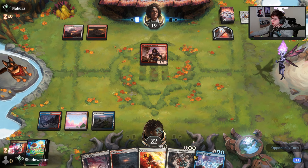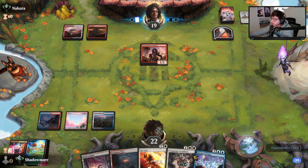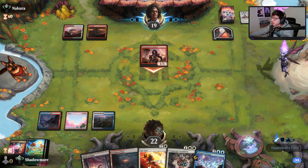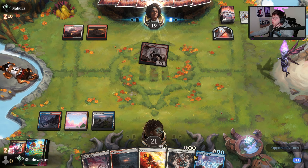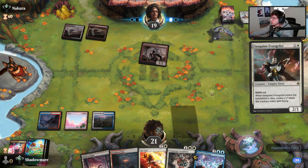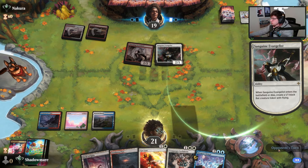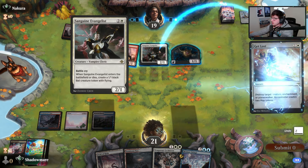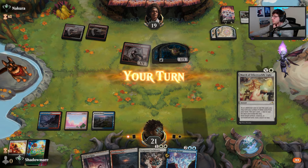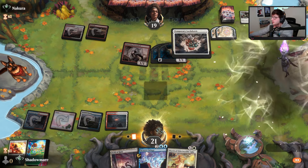I might have to pop a Godric with this and then take all the map tokens underneath our temporary lockdown. I don't really care to take this one because they could play a much worse thing post-combat that I would rather answer. This will make a token, I will remove it which'll make another token, and then we can decide what we want to do. With the map tokens, I'm definitely just down to temporary lockdown all this.